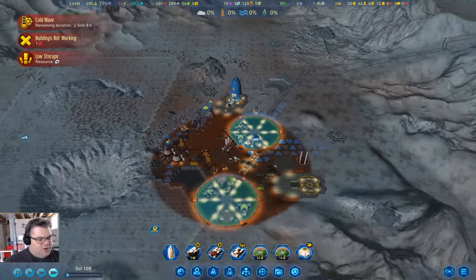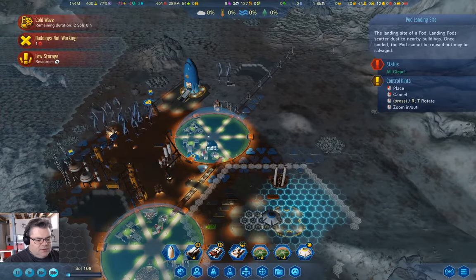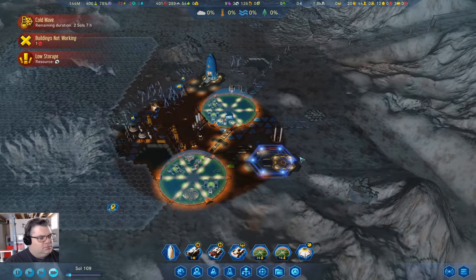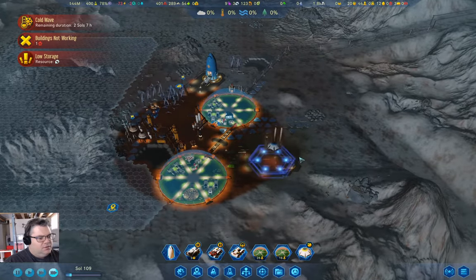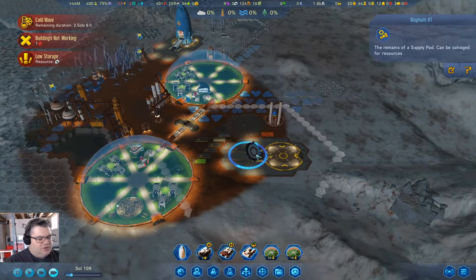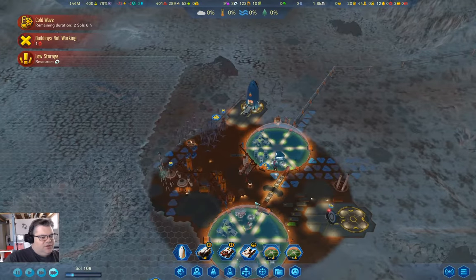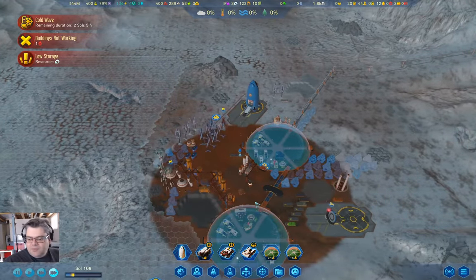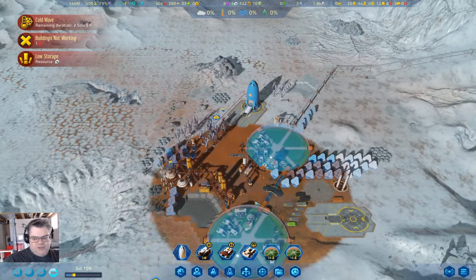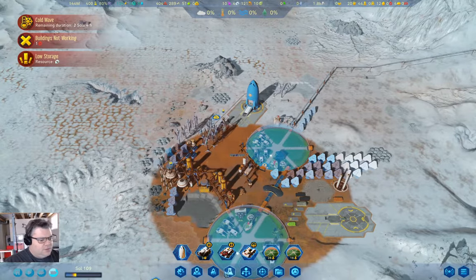Our machine parts are going up. We have some electronics that we can use now. Let's kill the supply pod and take the metals from it. As I probably mentioned in a previous episode, when your metals cost goes up back on Earth — we can see the cost of metals is 75 million for five.